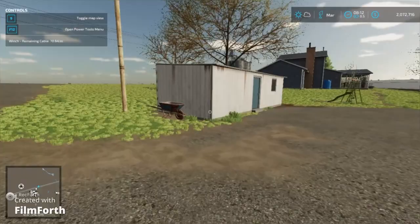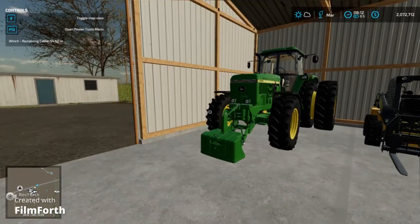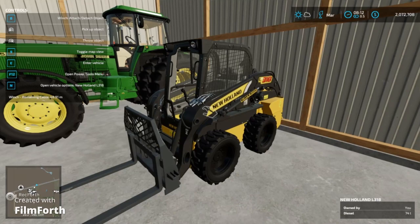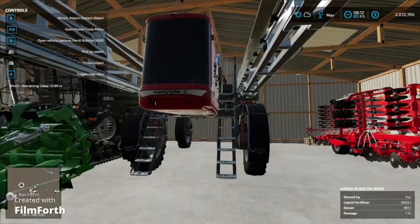Going to this barn here, we have a 4755 — really nice tractor, one of my personal favorites. It has a little weight on it; I haven't actually driven it at all. It came with the farm, same as this New Holland skid steer. I'm debating about keeping it — I also kind of want to go to either a Kubota tracked one or a Bobcat, so that might be in the works. Either way, I'll be keeping this front pallet jack. We also got a fertilizer and a Vent combine.